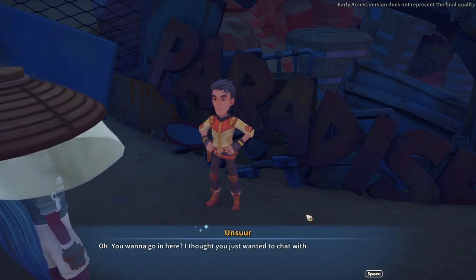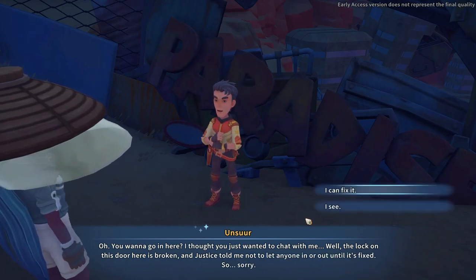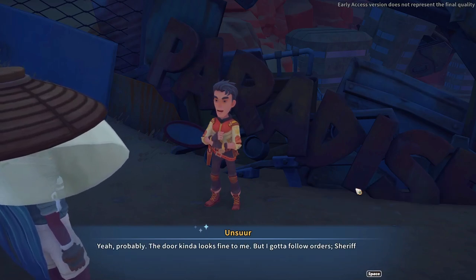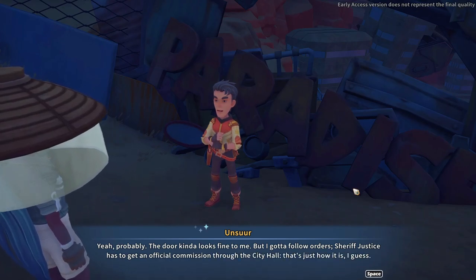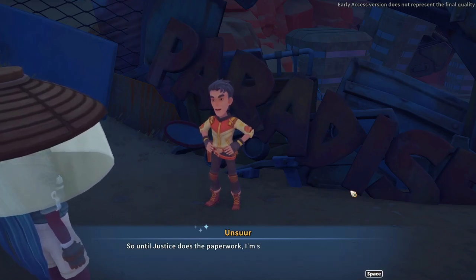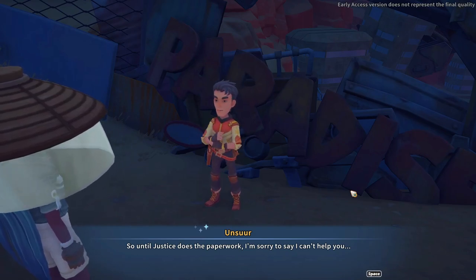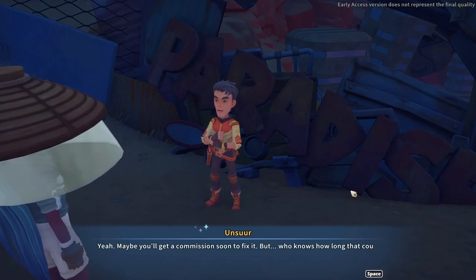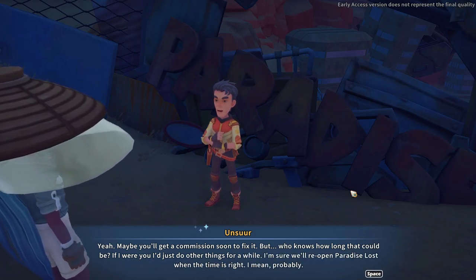Oh, you want to go in here? I thought you just wanted to chat. Well, the lock on this door is broken and Justice told me not to let anyone in or out until it's fixed. The door kind of looks fine to me but I gotta follow orders. Sheriff Justice has got to get an official commission through city hall — that's just how it is. So until Justice does the paperwork, I'm sorry to say I can't help you. Well, that's just peachy. Maybe you'll get a commission soon to fix it — but who knows how long that could be.